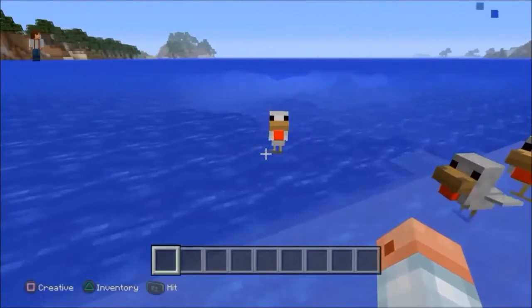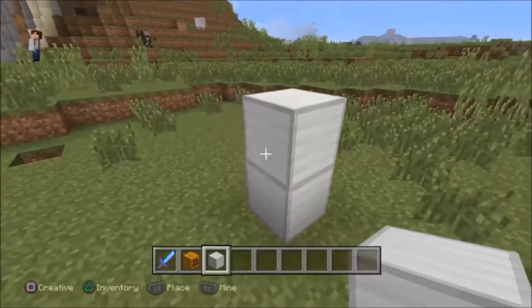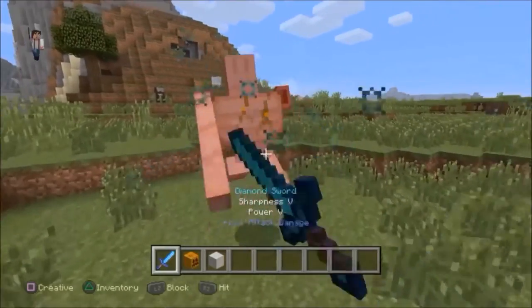Baby chickens seem like they're walking on water. Iron golems can drop iron ingots and a red flower when killed. This item was taken from another game.